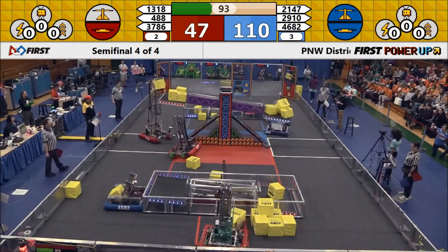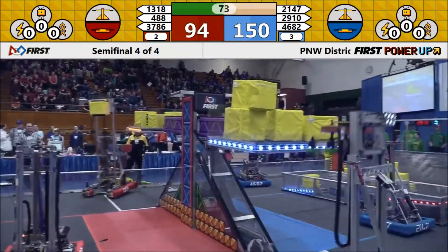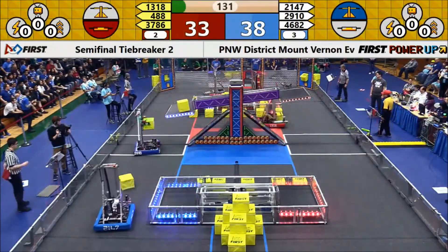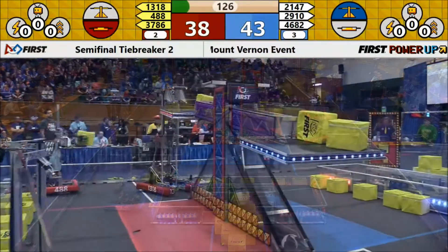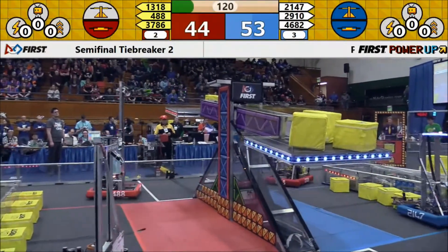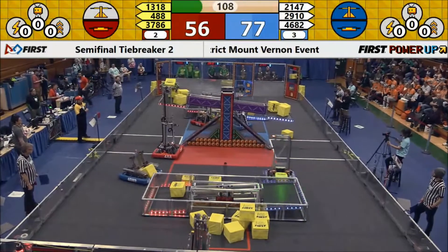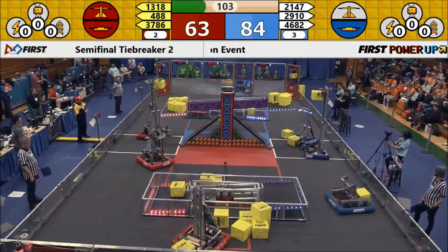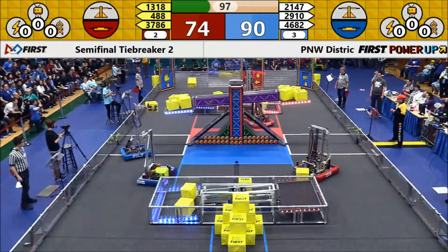The blue alliance is slightly ahead with a score of 37 to 33, with 130 seconds left in the match. 1318 on the red alliance is going quickly for power cubes, trying to get them up onto the scale. Let's see if that is enough — it tips it back, but on the blue end of the scale we see another robot placing cubes there right now.